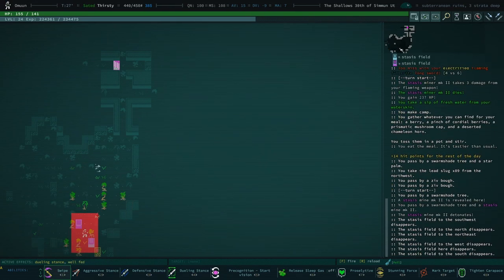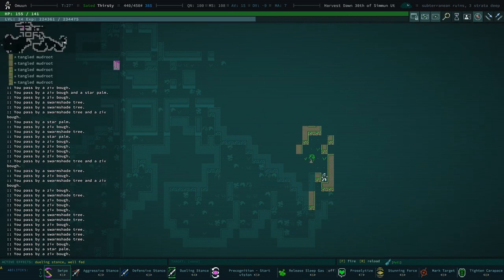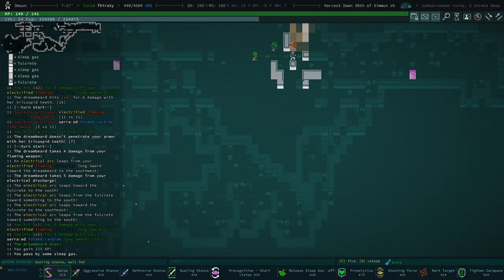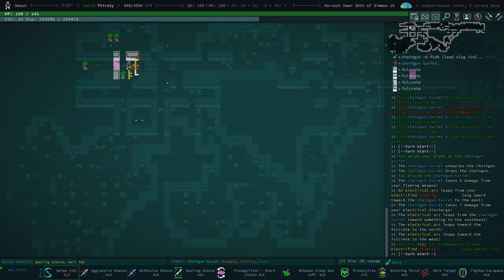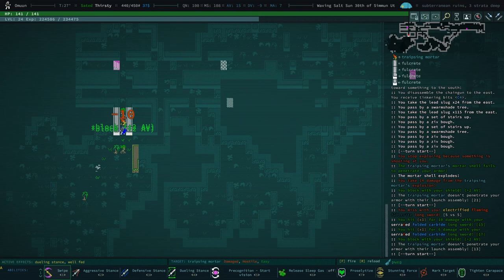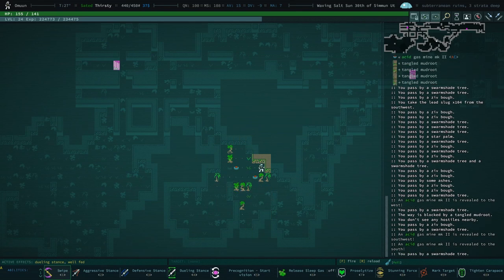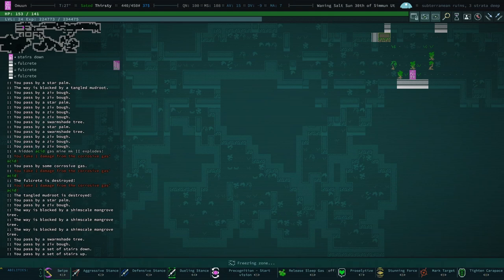Okay, get our health back — we're hungry again, wow that didn't last long. Not inspired so I'm just going to make a basic meal. Stasis is a weird one to me because as far as I know nothing can really get through a stasis field — I might be wrong about this. Oh, dream beard! Dream beard would be great if we could get a corpse. If we could cook with some dream beard gland we could supercharge our sleep gas — that would be amazing.